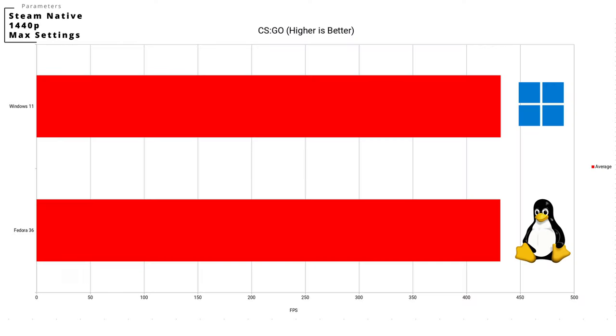These are the results. What you see here is the average FPS value from 10 runs of the FPS benchmark downloaded from the workshop. As you can see, it doesn't really matter if you play CSGO on Windows or on Linux. But I should mention that it felt a lot more stuttery on Linux.